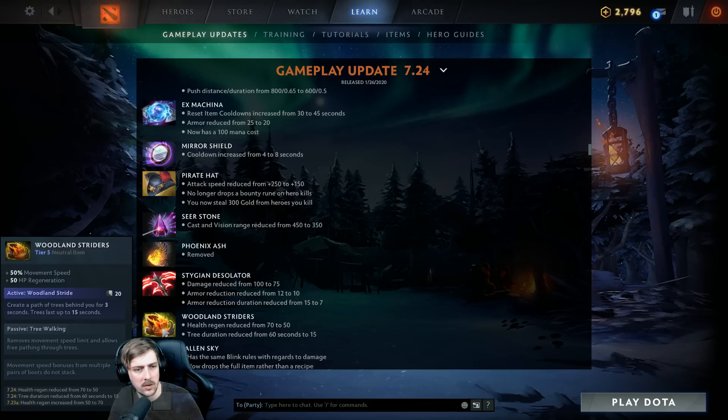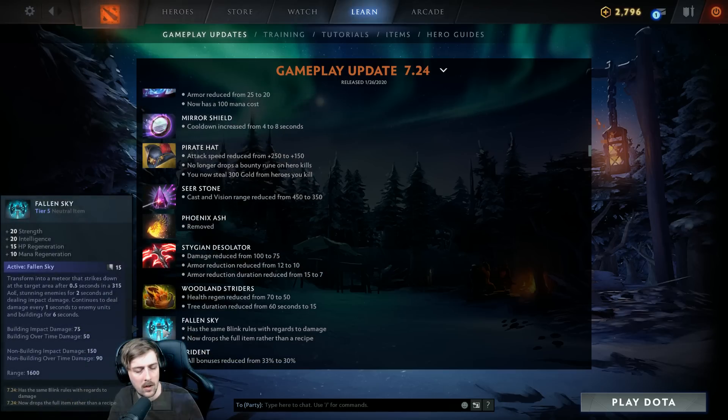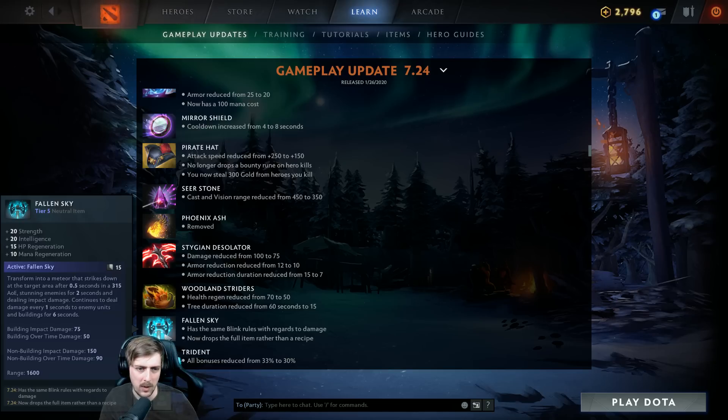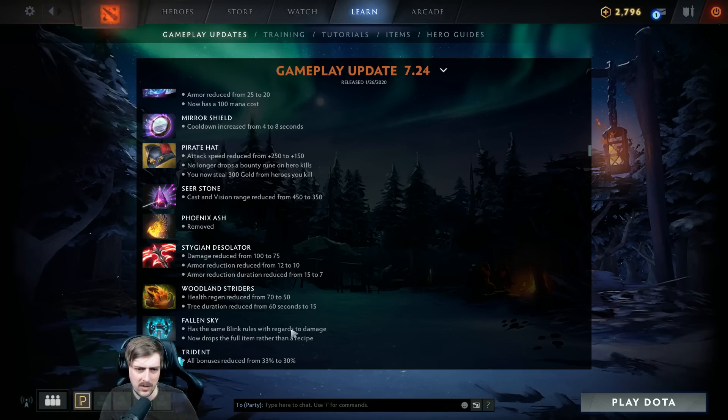Wildwing Ripper nerfed — health regen reduced and tree duration goes down to 15 seconds, so no more permanent trees. Fallen Sky: now has the same blink rules as Blink Dagger — you can't blink if you recently took damage. That's fair to prevent some busted matchup scenarios. And now it drops the full item rather than the recipe — that alone massively improves this item. When you drop Fallen Sky, someone on your team probably has a Blink Dagger, they sell it and pick up Fallen Sky directly. Makes it a lot more accessible and playable.